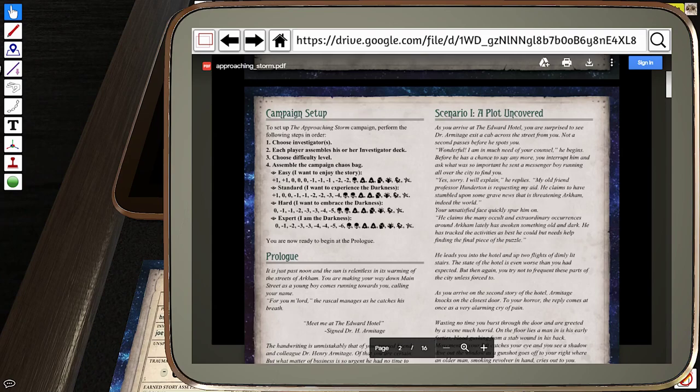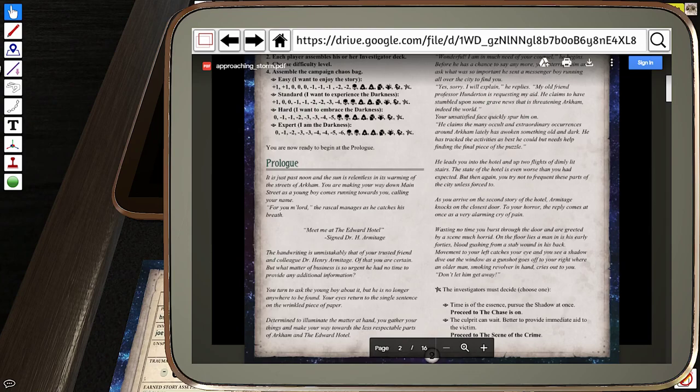As you arrive at the Edward Motel, you're surprised to see Dr. Armitage exit a cab across the street from you. 'Wonderful. I am in much need of your counsel,' he begins. You interrupt him, asking what was so important he sent a messenger boy running all over the city. 'Yes, sorry, I will explain,' he says. 'My old friend, Professor Hunterton, is requesting my aid. He claims to have stumbled upon some grave news that has threatened Arkham and indeed the world.' He claims the many occult and extraordinary occurrences around Arkham lately have awoken something old and dark. He has tracked the activities as best he could, but needs help finding the final piece of the puzzle. He leads you into the hotel and up two flights of dimly lit stairs.